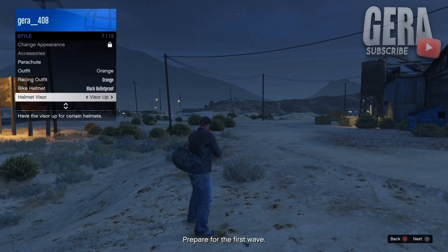Go to Style, then Helmet Visors, and hold the right d-pad for around 20 seconds. After that, press Start, go to Online, and select Find New Session. Make sure you do not close the interaction menu while doing this.